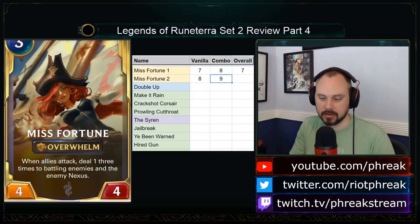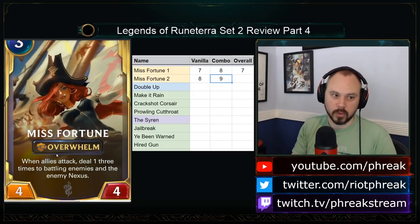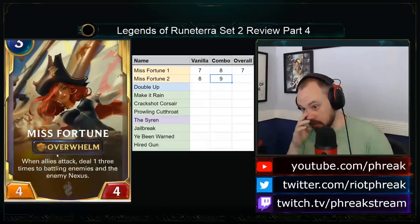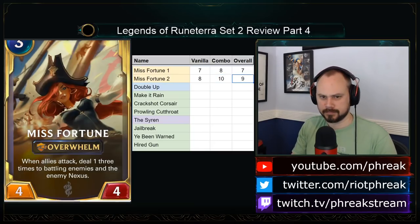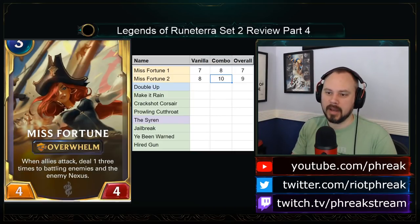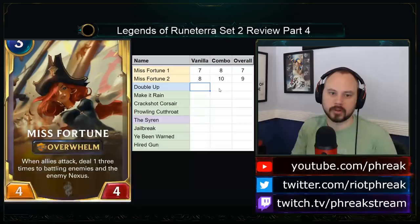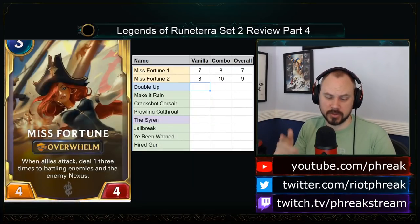It synergizes with scouts — you can send the scouts in, Misfortune shoots over the top, then go in again with Misfortune herself. In any game with scouts she's hitting the nexus for 6. Anyone blocking the scouts is taking at least 3 damage. Very, very good card overall. I might want to go 10, honestly. This card is absolutely absurd — if you can level her up, she is amazing.